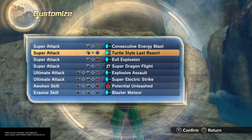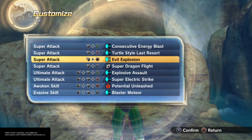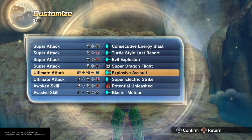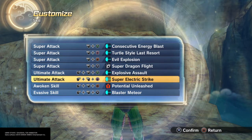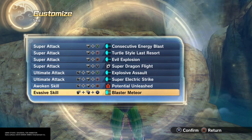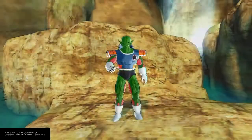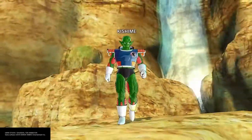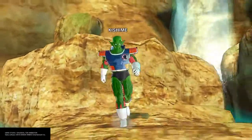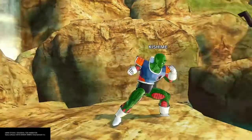Everybody has Consecutive Energy Blast. Turtle Style Last Resort would be your best move for him because of that electricity — that would be your move right here. Evil Explosion also looks like electricity. Super Dragon Fist, Explosive Assault looks crazy, Super Electric Strike will be your best friend, and Blaster Meteor also mimics that electricity feel. This is a good moveset for a good character — one of those lost characters people don't seem to think about. I'll probably bring a few more henchmen your way, so let me know what you guys think and I'll see you in the next episode — stay tuned.